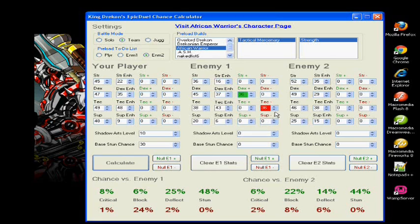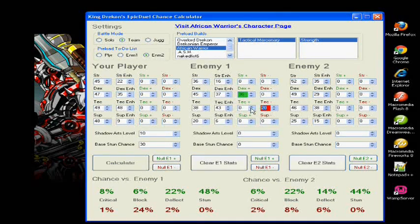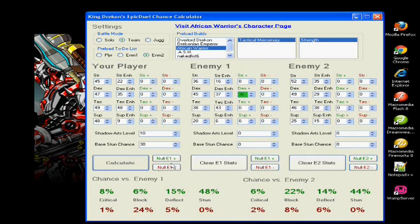You may also choose to use the up and down arrow buttons to change the value of each field by an increment of 1. Now each time you change a value and you want to check the changes in percentages, you will need to click calculate.